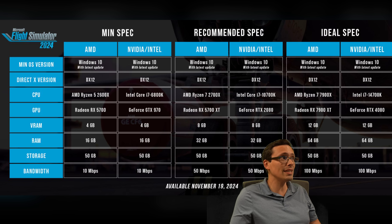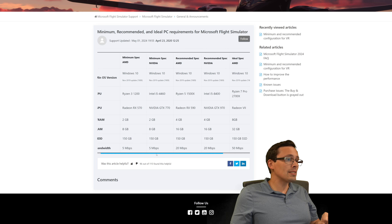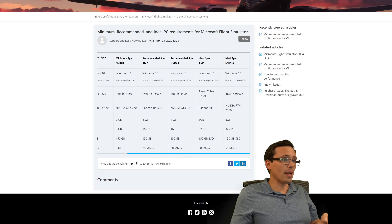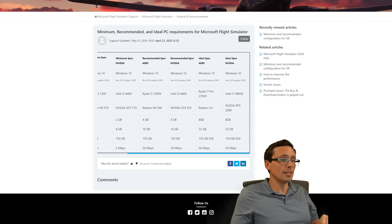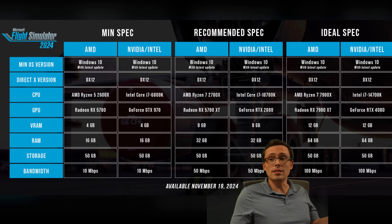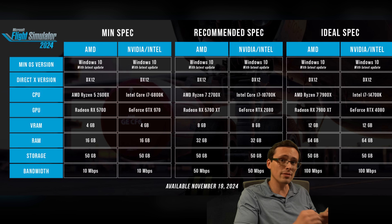If we compare it to the previous game — flashbang warning for the white background — I pulled up the system requirements chart for the previous game, and I'm seeing that the system RAM was 8 for the min spec, 16 for recommended, and 32 for ideal, indicating that the RAM requirements for this game have doubled across the board for min, recommended, and ideal compared to the previous version.